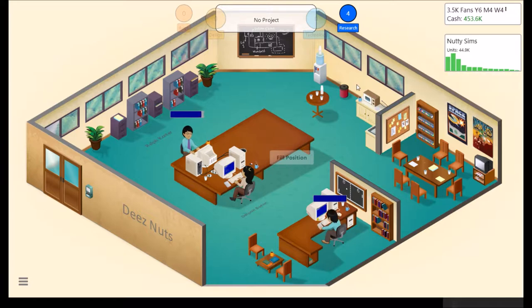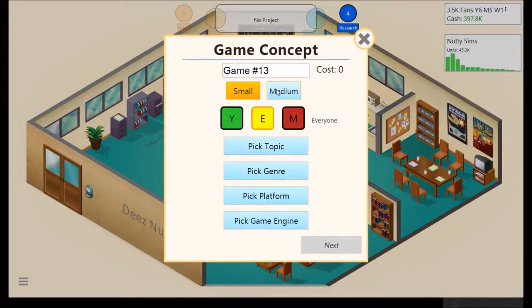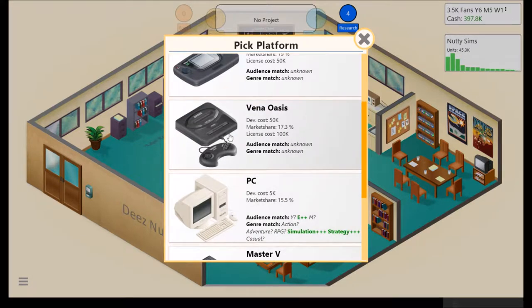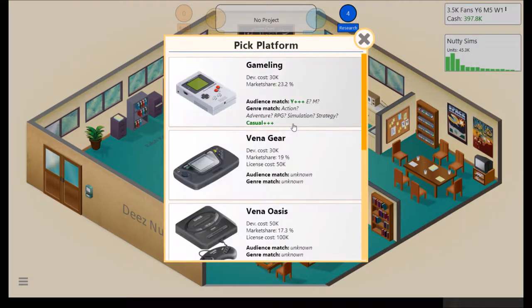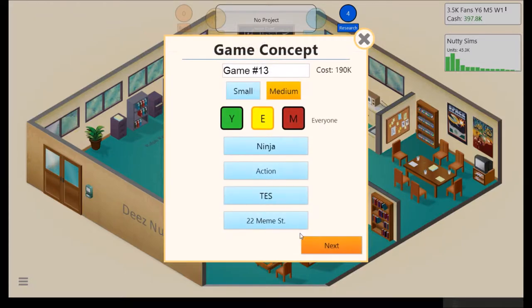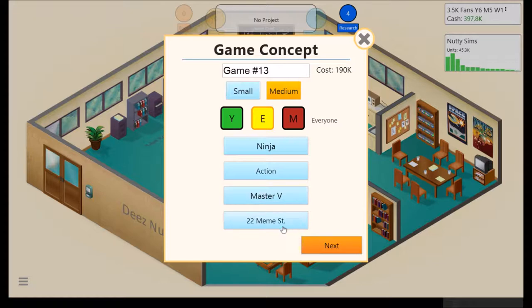Getting a little bit low on capital, but our monthly expenses are 63 grand, which isn't too much normally. But I haven't been very successful this run. We're going to make a ninja action game — I don't think we want to drop 100 grand on this right now. We'll use the new engine. Master V, 22 Meme Street. Ninja action game. E for everyone.